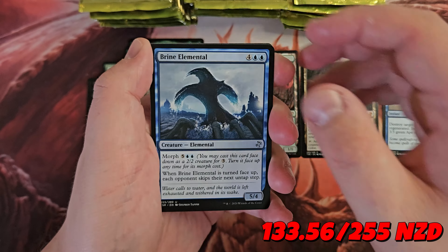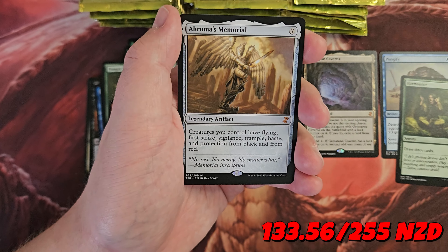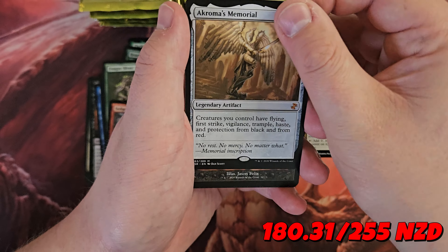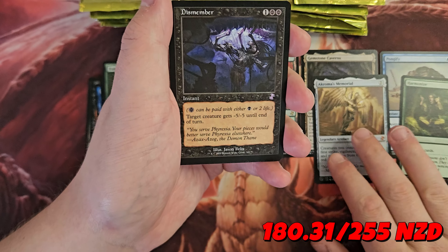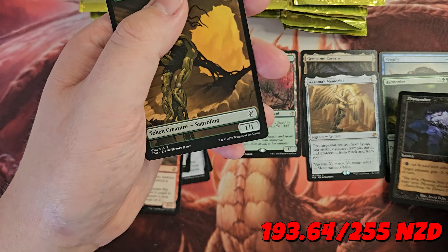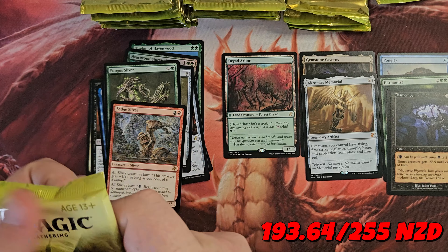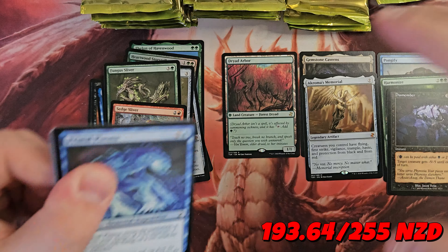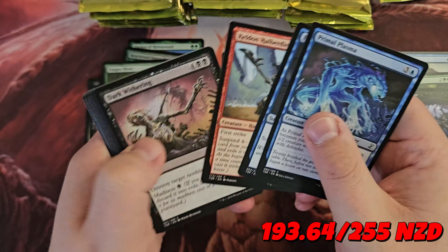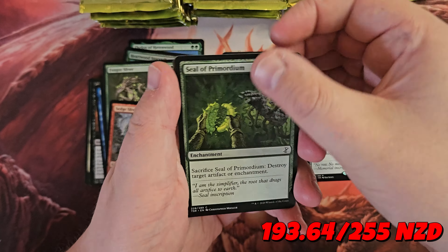Brine Elemental, Harmonize — decent — Shivan Meteor, Akroma's Memorial — nice, I think that's a little bit. Dismember is a pretty good removal spell, I think that's a little something. Akroma's Memorial says creatures you control have flying, first strike, vigilance, trample, haste, and protection from black and red. So you can imagine slamming that down on a big board can be pretty game-changing — even better if you can find a way to cheat it in.